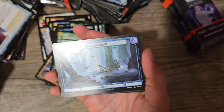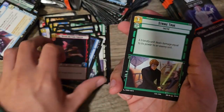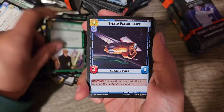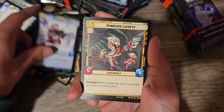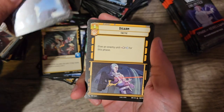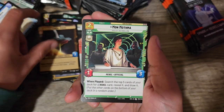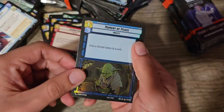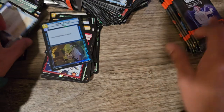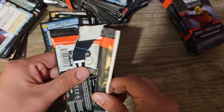We got Chewbacca Leader. Dagobah Swamp. Disabling Fang Fighter — when played, you may defeat an upgrade. That's cool. Strike True. System Patrol Craft. Green Squadron A-Wing. Recruit. Wilderness Fighter. Syndicate Lackeys. Maximum Firepower. Disarm. General Dodona. Cartel Spacer. Mon Mothma. Bombing Run, which is the rare. And we have Moment of Peace as our foil in the back.